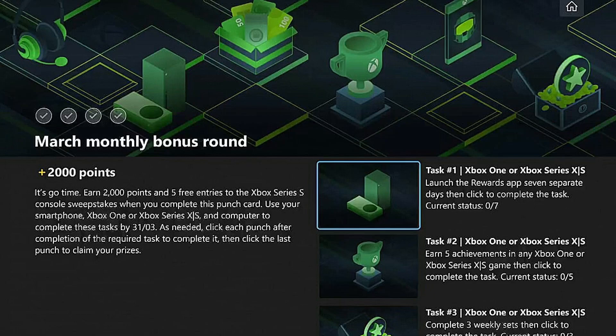Click each punch card after completion to register the task, then click the last one to claim your prizes. Task 1: launch the Xbox app 7 separate days in a row, so you have to wait a full week to even finish this task.